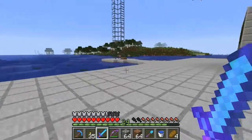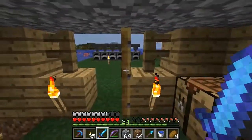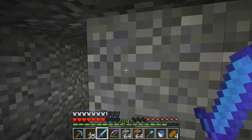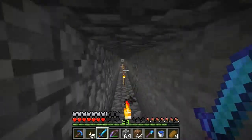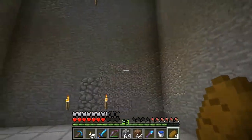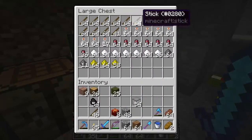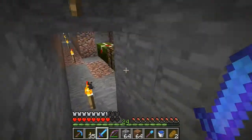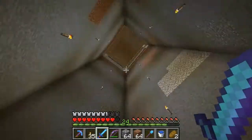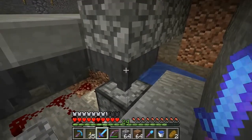I'll also put a link to tutorials on how to make the item elevator. Let's go down and demonstrate how the item elevator is going to work. The witch farm is turned off - I've put torches on the side to stop spawning. I've already used some of the glowstone, redstone, and gunpowder, and I've turned it off so no witches fall while I'm doing all this. Essentially it's very simple - you just feed items into a hopper that goes into a dropper.